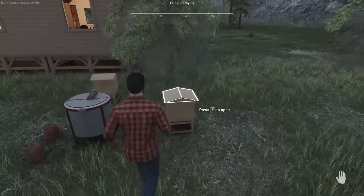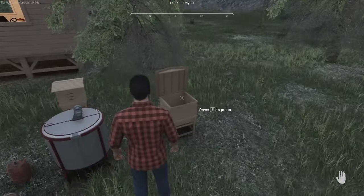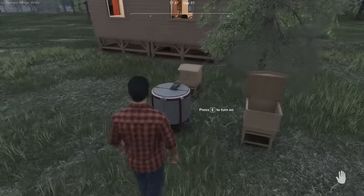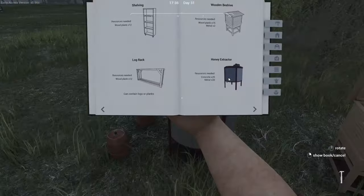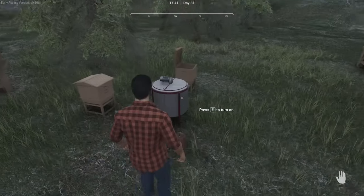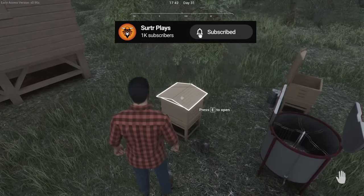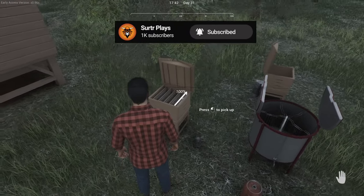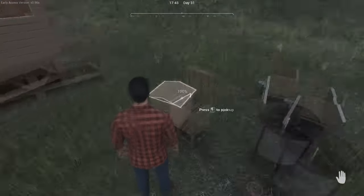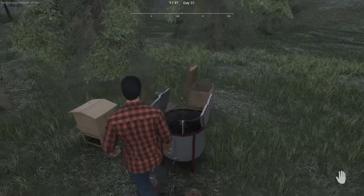So we have a fully functioning beehive with nothing in it yet. There are a couple more things we need to do and we'll tackle those in the morning. But let's have a look at the honey extractor — that needs 20 concrete and 20 metal. To use it you need to open it. Now if we look in this beehive, I have five full bee trays, I think they're called, but we'll get to the extraction once we've got a couple of bees in this hive.